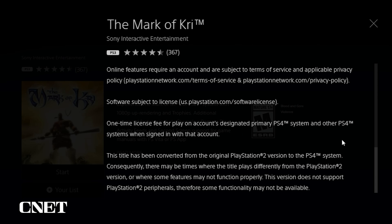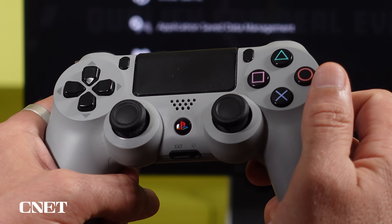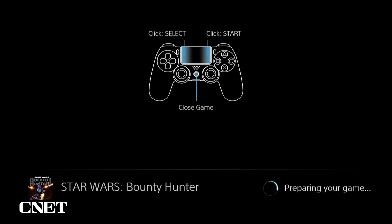Depending on the game, some of the controls may be different than you're used to. Older games may ask for the Start button, which you won't find on the DualShock 4, but pressing the touchpad usually works.